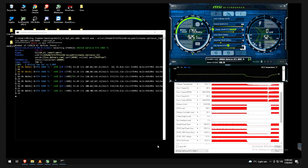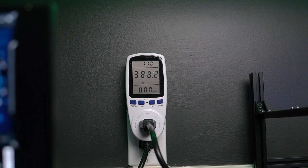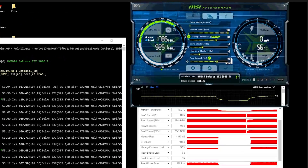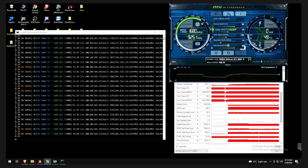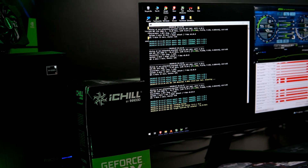Running Flux in stock settings, we get about 105 to 107 solutions per second and are using 400W from the entire system, which means about 370W for just the GPU. Undervolting and overclocking is definitely a must when mining Flux. After applying our settings, I'm getting around 101 solutions per second using only 300W — about 70W more efficient — and temperatures go down with it.